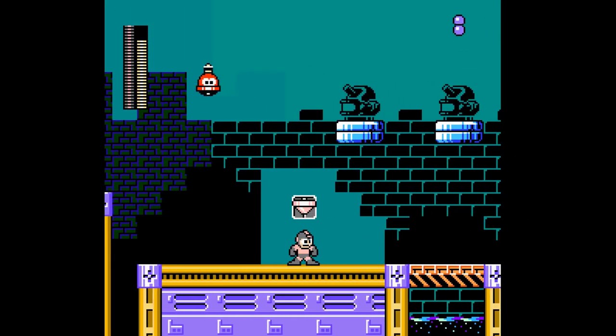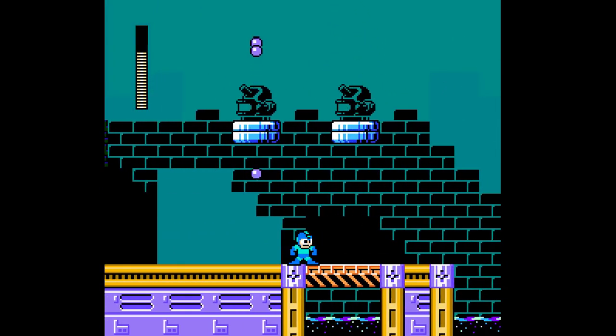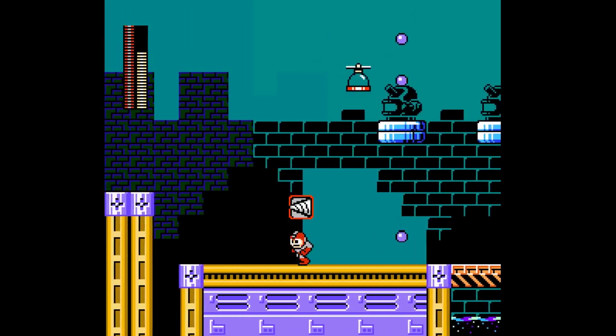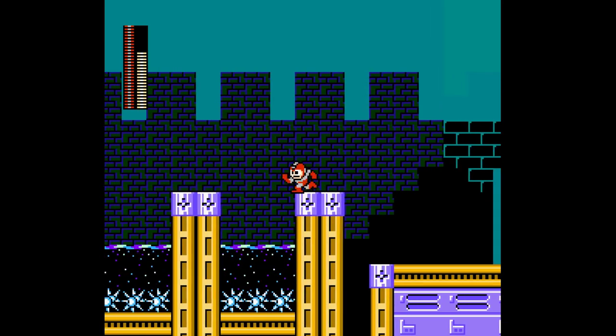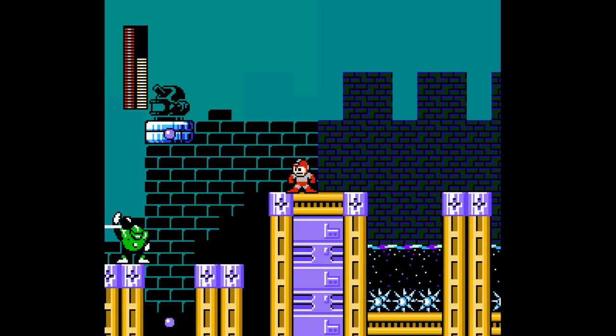Look at that — we have those wall turrets there. I've seen this too in Snowflake Stage — this is a pretty cool gimmick, you know, having the background shooting. Much like with the torches in the wall. Whoa — I have not seen that before: invisible fish enemies shooting missiles.